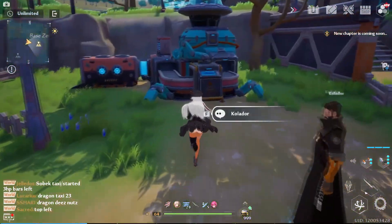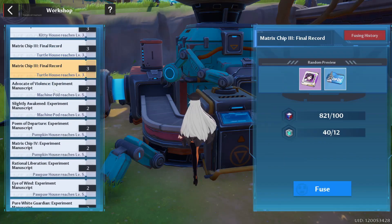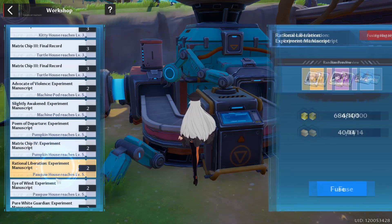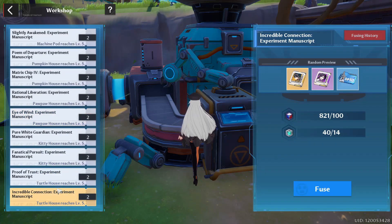If you go to the workshop, there are a multitude of different things you can build. If you scroll all the way down you will notice you can actually build or craft SSR matrices. Don't get carried away though — for example, don't immediately go for a Subausa matrix.